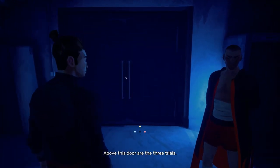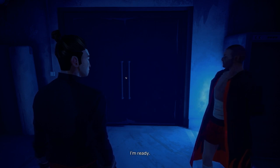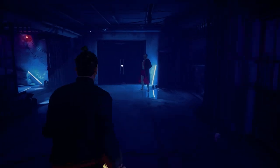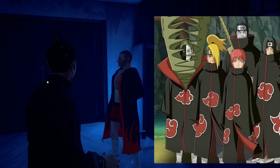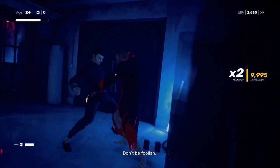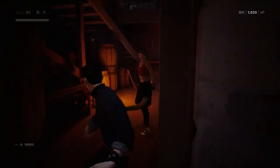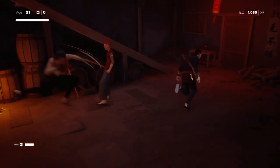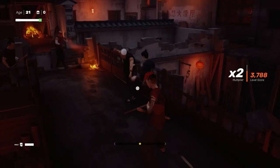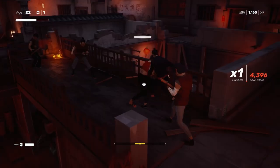Above this door are the three trials. If you're looking for a fight, be sure to surprise attack the red-and-black robed Akatsuki cosplay guy first, as he has slightly more health than the rest. Once you're in the first trial and all the doors open, instead of taking down everyone you see, run up to the second floor and wait on the walkway. When someone attempts to attack you, simply evade and throw them off the ledge — instantly killing all of them. Everyone in this room can fall for it.